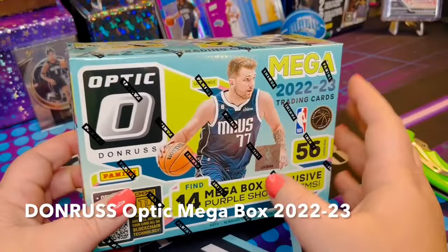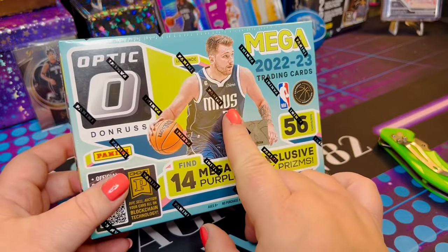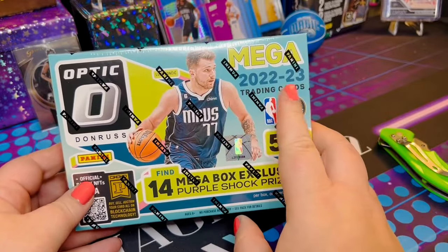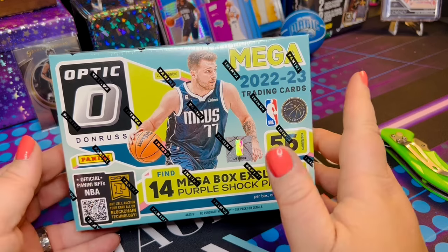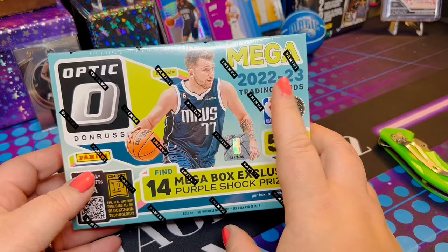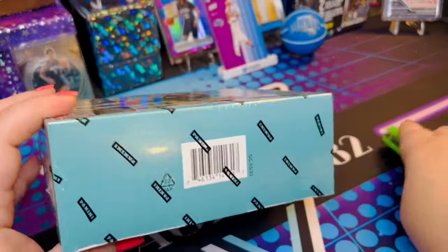I don't know about you guys, but I love the optic version of the Donruss cards. So today we're opening up a mega box from the 22-23 season. And you know what that means — we are looking for Paolo Bancaro rookie cards. Yes, how awesome would that be? So let's go ahead and get started.